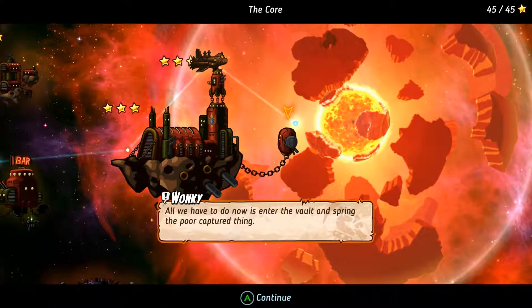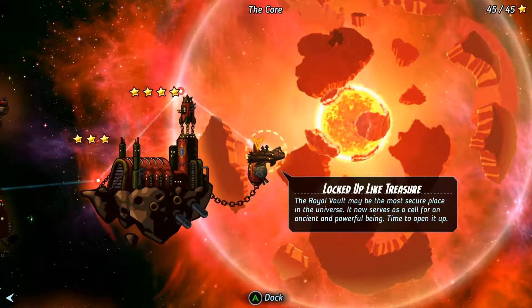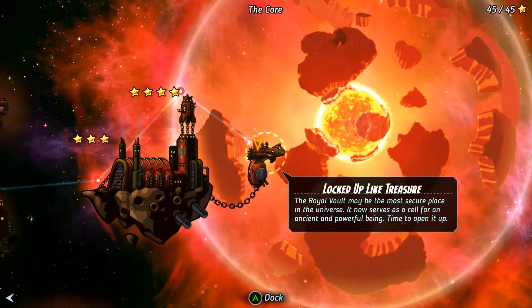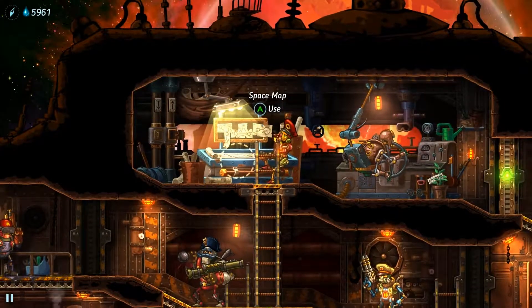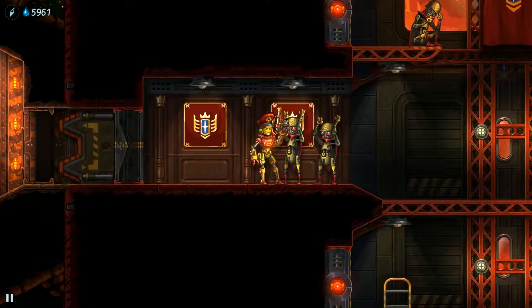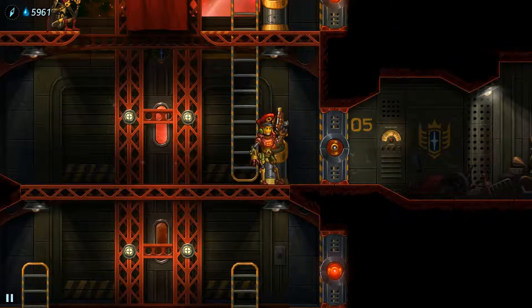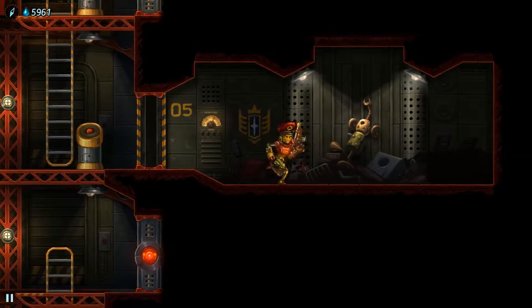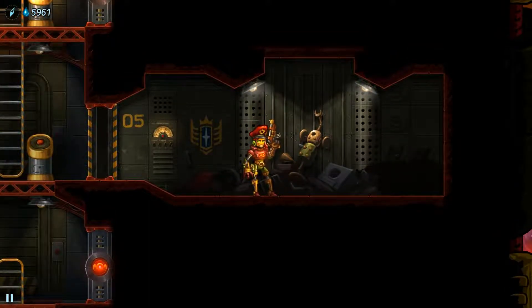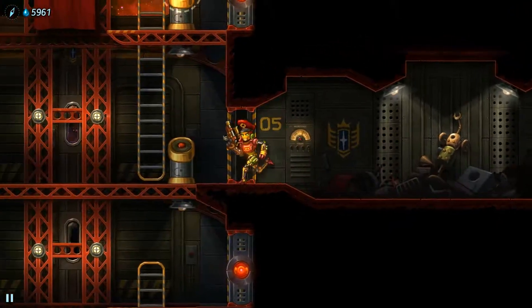All we have to do now is enter the vault and spring the poor captured thing. Locked up like treasure - the royal vault may be the most secure place in the universe. It now serves as a cell for an ancient and powerful being. Time to open it up. This is the great statue of Rusty - it looks nothing like the Steambot whatsoever. I forget the very sophisticated bot's name who designed it as a piece of art showing his ascendance into helping all the other bots back on Earth before it was destroyed. I'm so glad they put all these little nods to SteamWorld Dig 1 into this game.